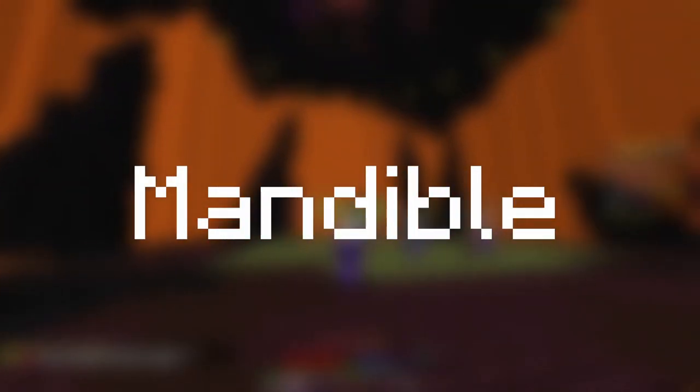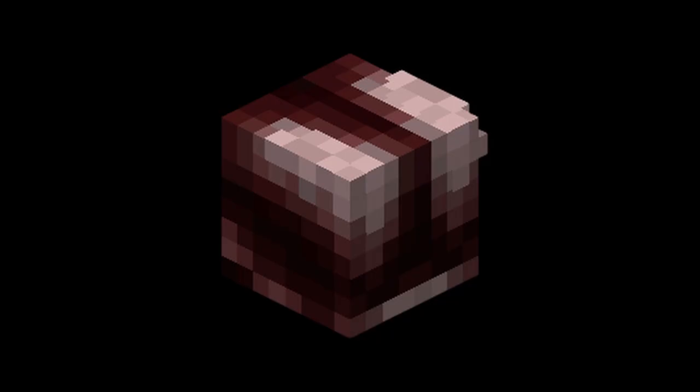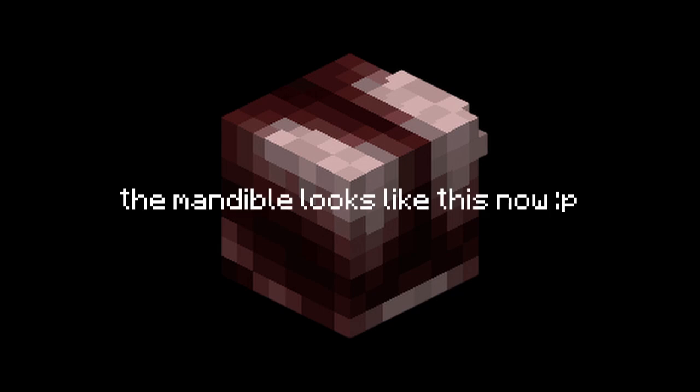You can now get the Kuja Mandible — and no, this isn't a prank, you can actually get it. Surely there's a grand and final conclusion to this hunt, right? Well, it's just a drop from Kuja at burning tier and above, which is a little disappointing, but the hunt before it was still pretty neat. So how do you actually unlock the ability to get this?